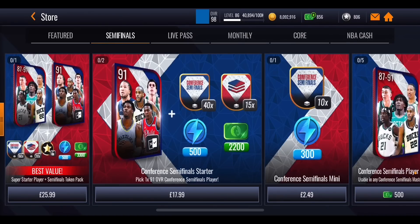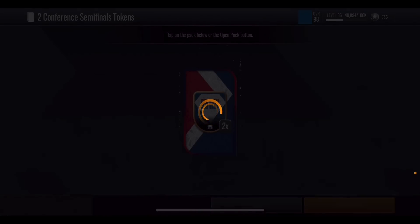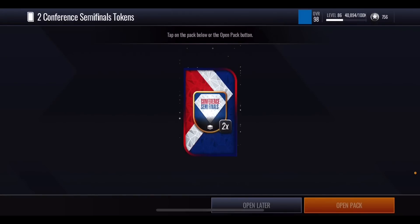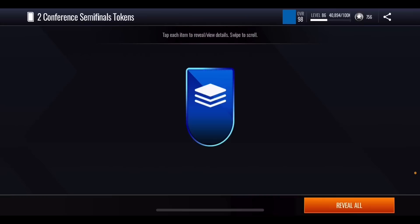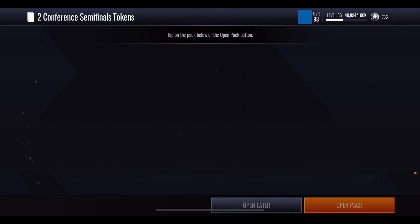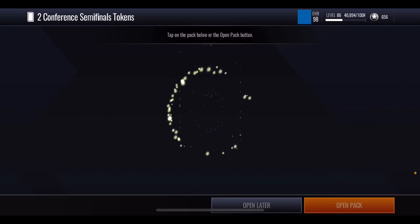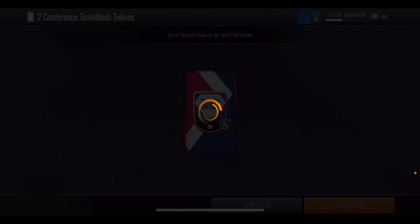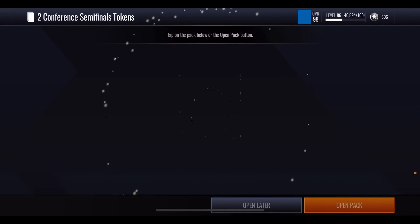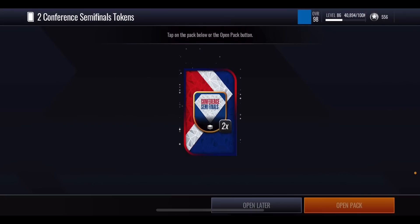In the store, this is also going to help you out quite a bit. At the end you can see there are two Semifinals tokens for 50 credits, or you can watch an advert. These take a little while to open but it's not too bad. I definitely recommend you do this as much as you can. With the new Live Pass you can get Live tickets, spend them on credits, and then open these packs — or just simply watch an ad, it's completely free. This is going to help you a lot because you get 10 Conference Semifinals tokens every single day, since the pack resets daily. That's halfway to getting one of the players just from this pack alone.